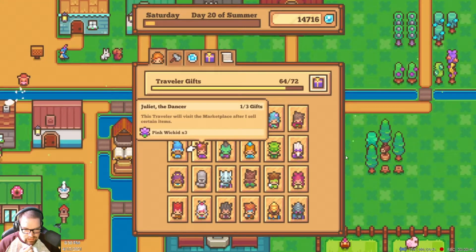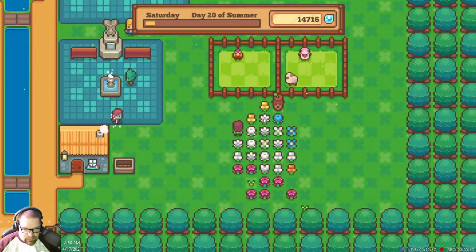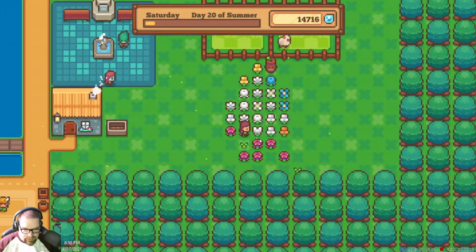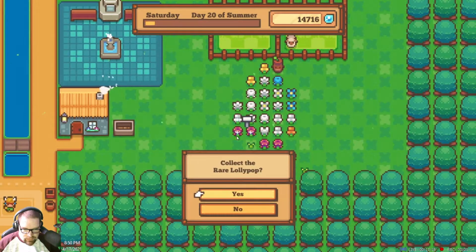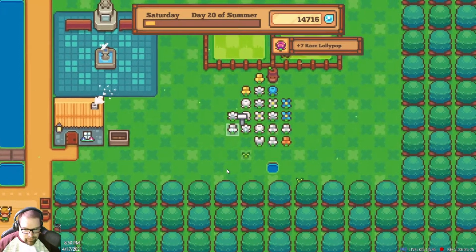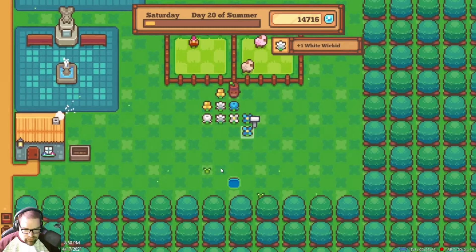We need the blue flower and the pink wicket, which I think we have unlocked. I just have to get the correct colors. I've got light wickets right now and a white one. Let me go into build mode and see if I can promote these to the various colors we want.